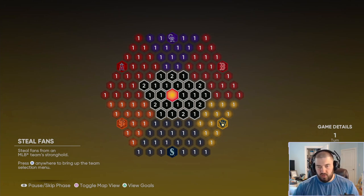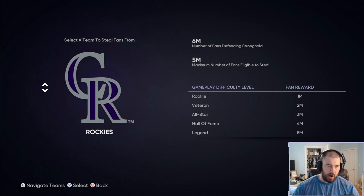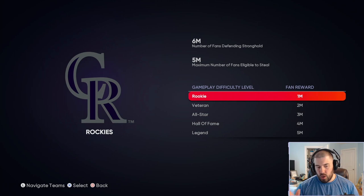If you play just 1 game, you can play it on Hall of Fame for 4 million fans. Personally, I think the 2 teams to attack are the Seattle Mariners — I think they're the worst team — and then the Colorado Rockies, who I'll attack first because you get the advantage of Coors Field. Play on whatever difficulty you need: if you need to play 4 times on Rookie, that's fine. You can play 2 games on Veteran, 2 on All-Star, or any combination that gets you 4 million fans.